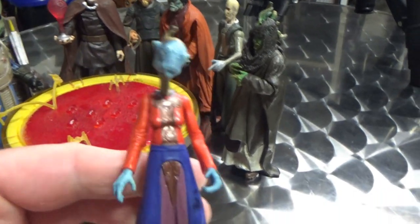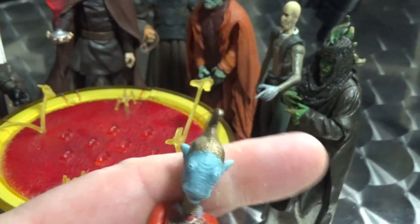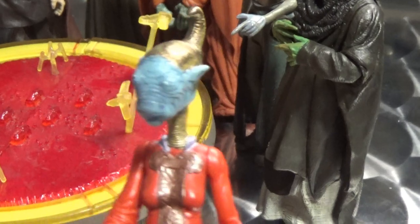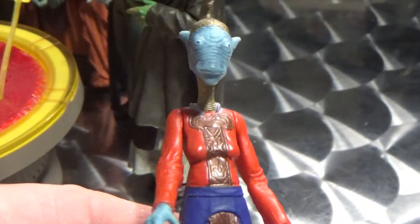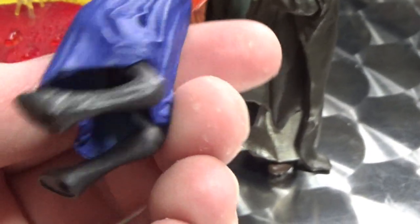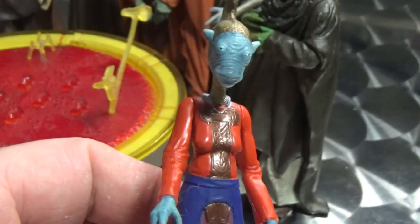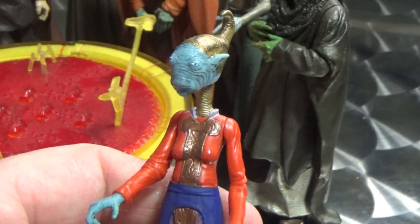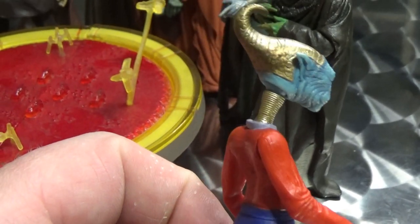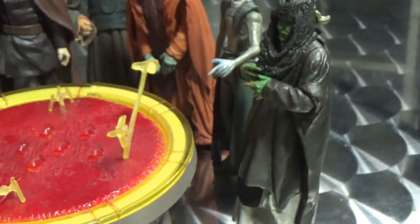Next character is Shu Mai. She is the president of the Commerce Guild. Definitely an interesting looking alien — quite unbalanced, she definitely needs a stand. But yeah, I like the weird and wacky aliens of Star Wars, so she's a cool addition.